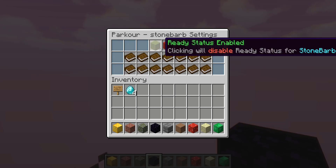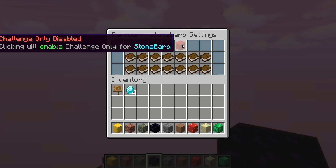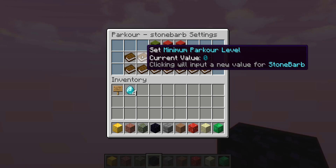We're now in a GUI menu. Here we can toggle the ready status, reward once — which determines if you get rewarded once for completing the course or every time — and challenge only, which lets you challenge other users to the course. You can also set the creator for a specific course and set the minimum parkour level, which restricts users if they aren't a high enough level.